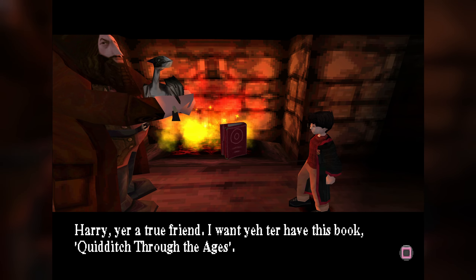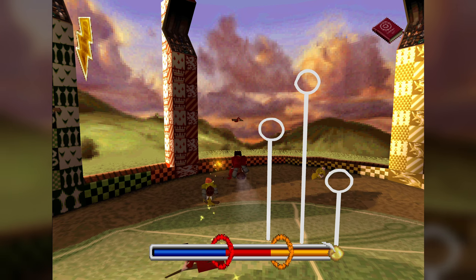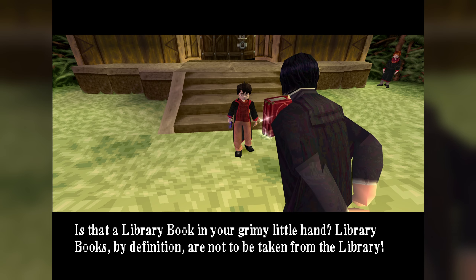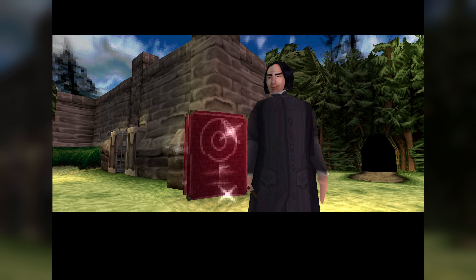This is followed up by McGonagall coming up to you saying: welcome to the Quidditch team, there's a game on in five minutes. I wonder why Gryffindor hasn't won a game in years — they seem so organised. Also, does this mean they've not had a seeker this entire time? Harry knows all about Quidditch because Hagrid gives him a book about it when you give him the fire seeds — a book that Harry hasn't had a chance to read. Just to top it off, after the match, Snape claims it's a library book, saying 'library books by definition are not to be taken from the library.' Someone ought to break it to him that that's exactly how library books work.